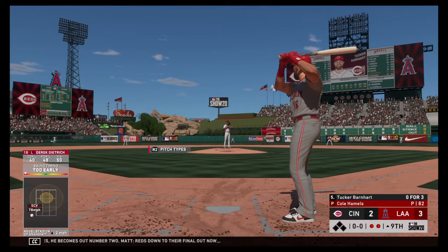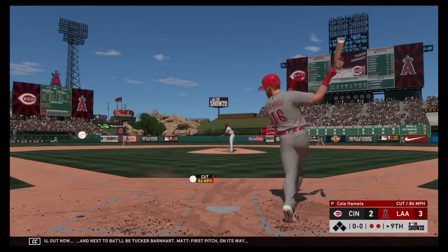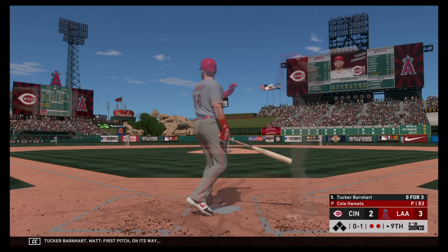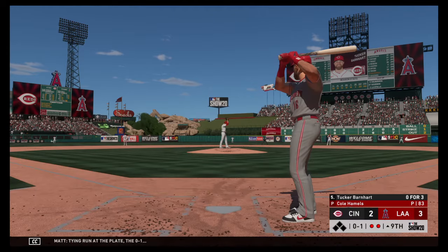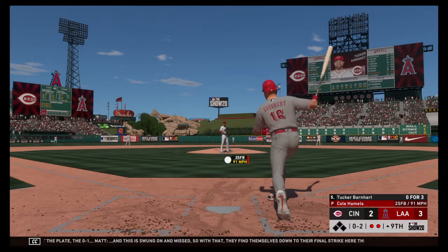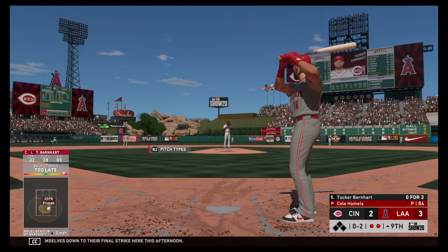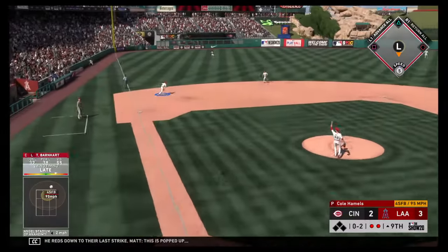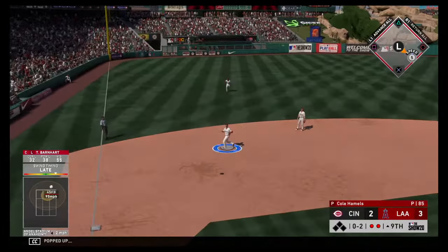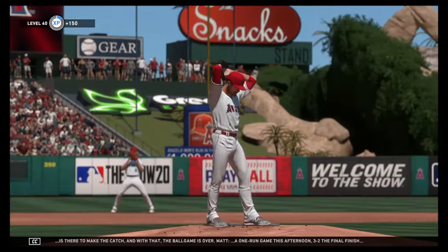Reds down to their final out now — next to bat will be Tucker Barnhart. First pitch on its way. Tying run at the plate, the 0-1, and this is swung on and missed — so with that they find themselves down to their final strike here this afternoon. The reds down to their last strike. This is popped up. Rendon is there to make the catch and with that the ball game is over — a one-run game this afternoon, 3-2 the final.